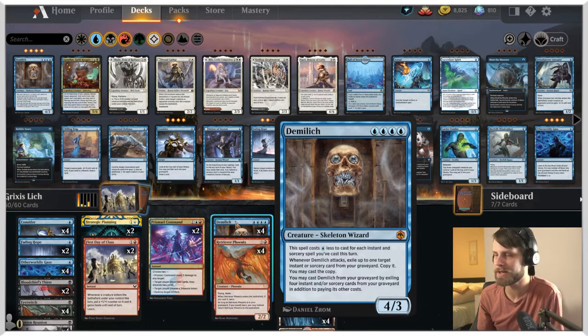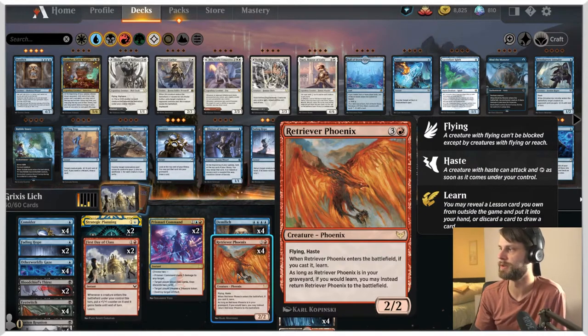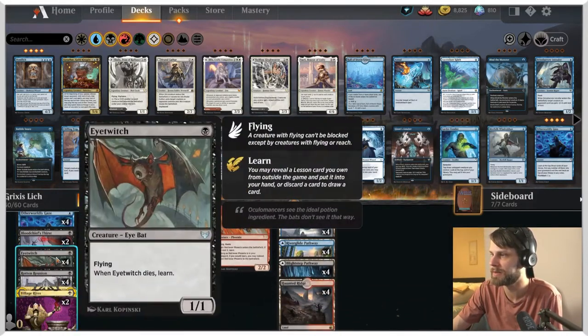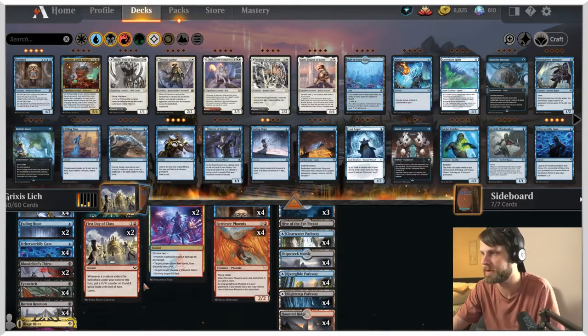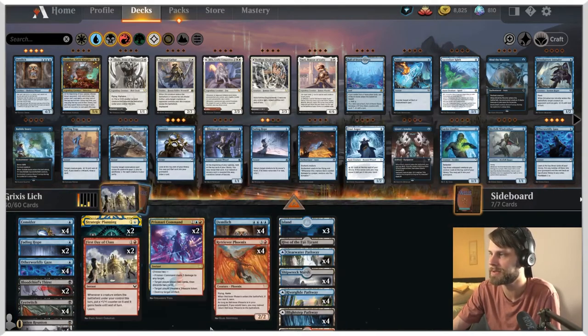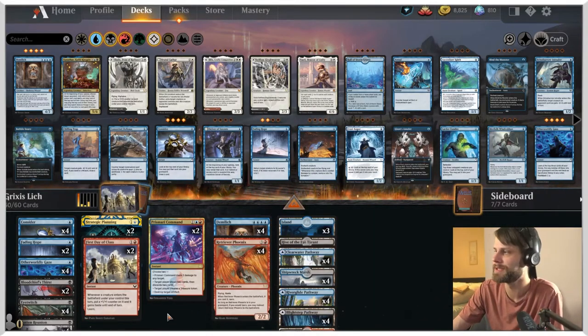You may cast Demi Lich from your graveyard by exiling four instants or sorcery cards from your graveyard in addition to paying the other costs. Kind of an interesting card — I don't know if it's that good, but we're going to try and turbo this out. We also have Retriever Phoenix, a 2/2 for 4 with Flying and Haste. When it enters the battlefield, if you cast it, learn. As long as it's in your graveyard, if you would learn, you may instead return it to the battlefield. We do have quite a bit of learn in our deck — we have Eye Witch and First Day of Class. Most of this deck is actually created by Fisher King over on Aether Hub; I swapped out just a couple of cards to see if we can make it a little more efficient.